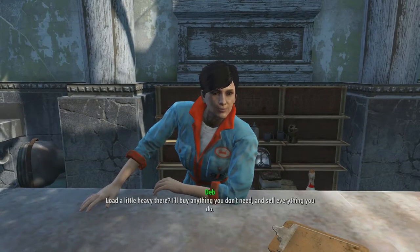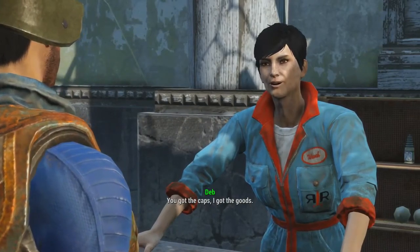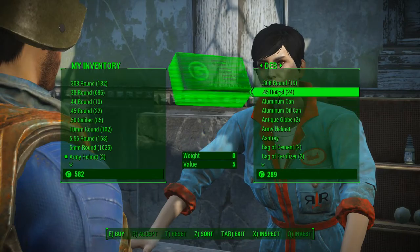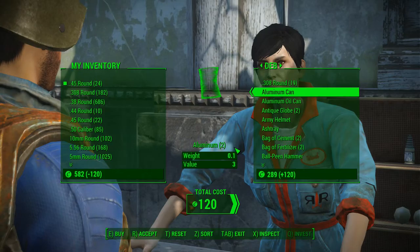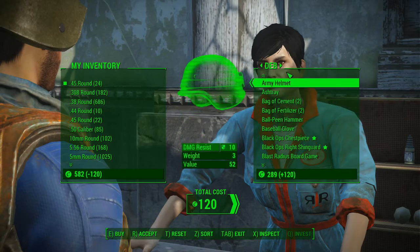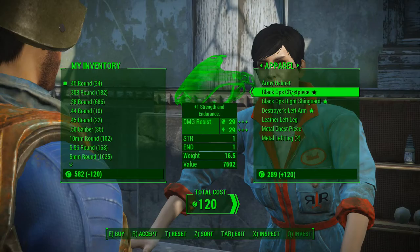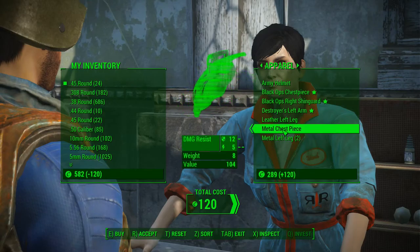Load a little heavy. I'll buy anything I don't need and sell everything I do. Let's see what you got — I got the caps. This is Deb. Do I have caps? I need these bad. She doesn't have cement... what was the other stuff I was looking for? Weapons, apparel... black ops — wow, that's some good stuff there.